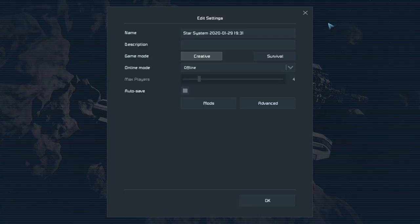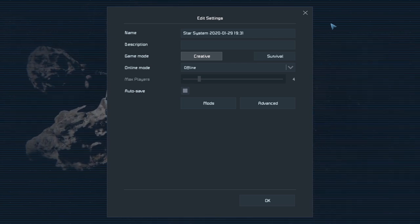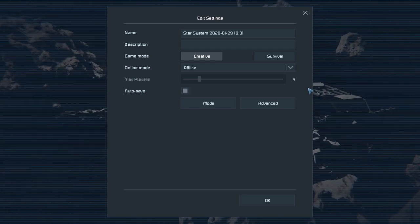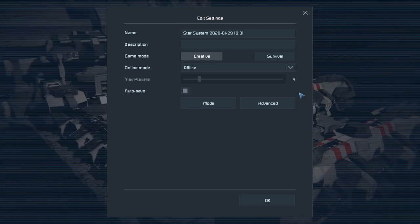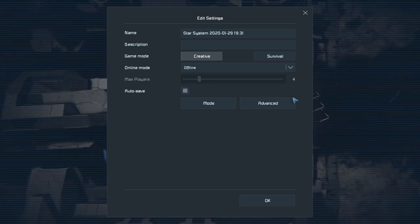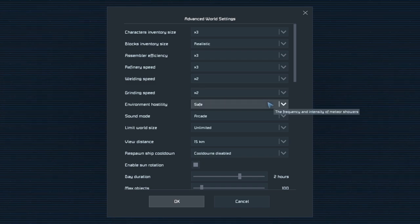Welcome to the tutorial for the Path Auto Mining, also known as the PAM system. For this and any other script, you have to make sure that your game is set in experimental mode, which can be found in your main game options, also under advanced settings in your game settings.